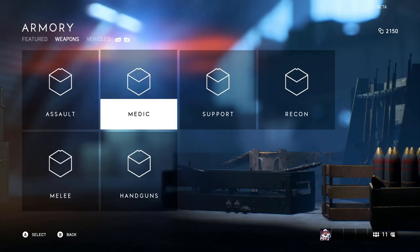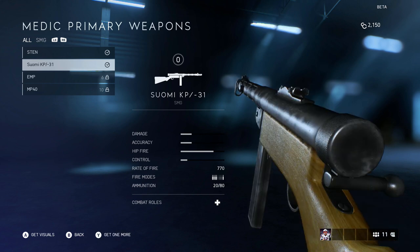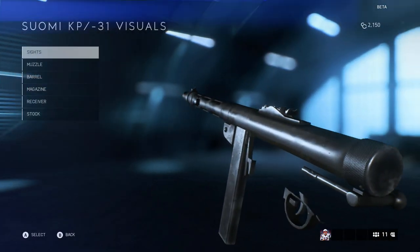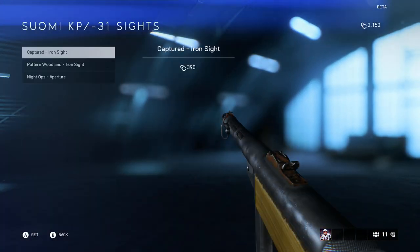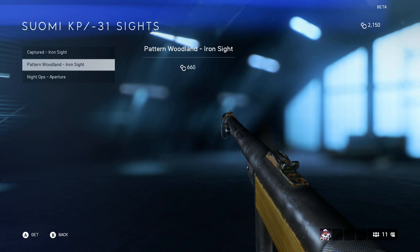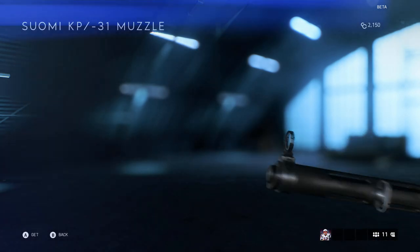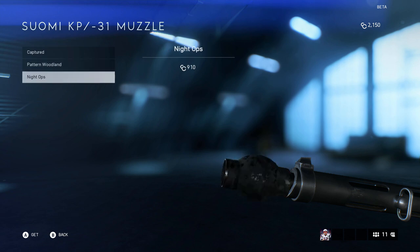For medic I have the Samoy — I haven't used this yet, I didn't even know I unlocked it, so I'm definitely going to try that out. It's pretty cool. In the armory you can also buy sights for it if you really wanted to.